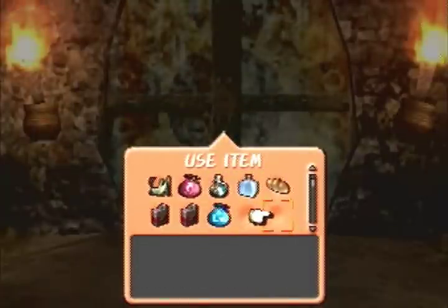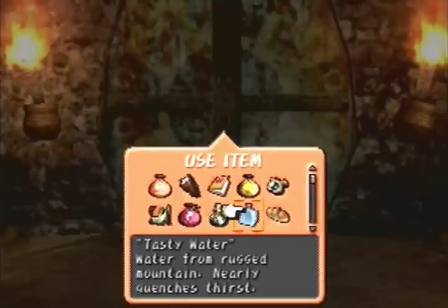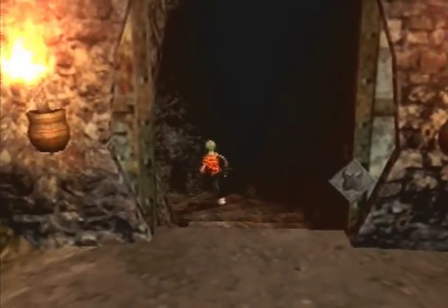Let's take a look at our inventory real quick. We have one bread, one water, one repair powder, one antidote. We should be able to move on to the next floor considering we didn't really do a whole lot on this floor.